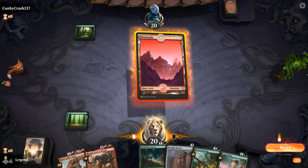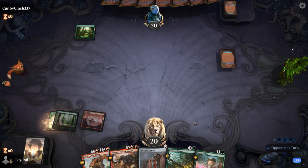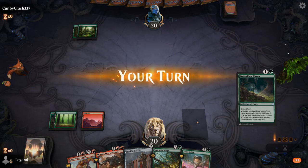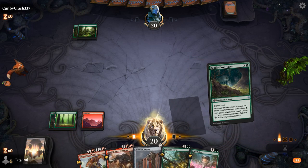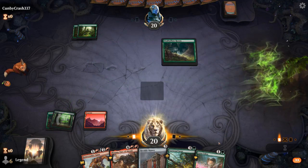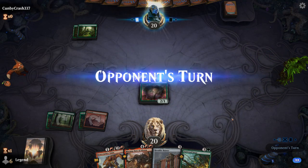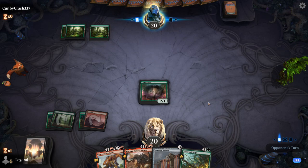Lotus Cobra could also be nice, but for now I think I prefer Haven to ensure that we have three mana. Opponent is Monogreen so far. So I could go Haven into Cobra — kind of like that idea. And then next turn we can potentially Vastwood Surge and enable Landfall twice.